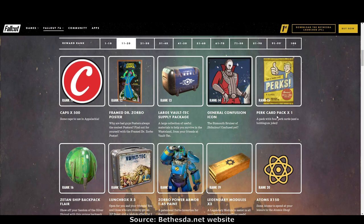Rank 15: perk card pack times one. Rank 16: Zetan ship backpack flare — it's a funny looking flare but it's Zetan themed, so I'm sure everybody will love it. Rank 17: three lunch boxes. Rank 18: Zorbo Power Armor T45 paint. I'm not in love with the Zorbo themed paints — I think they're gaudy and lazy looking. Some people love them because they're bright, but for me they look like basic power armor paints from the atom shop. I really wish they'd put more effort into making them look military and less ridiculous.